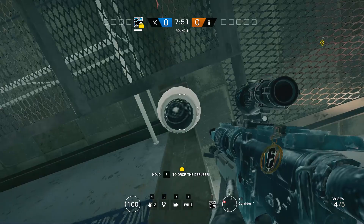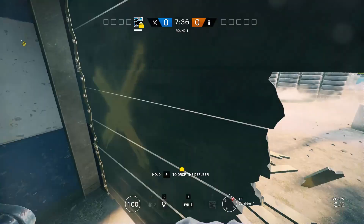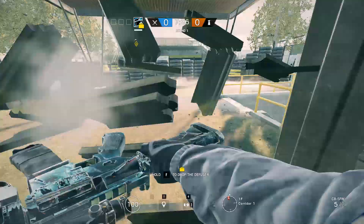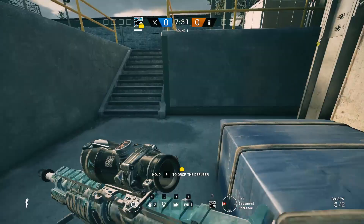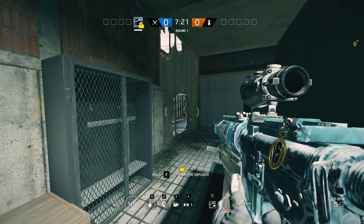Opening here gives you access and keeps them worried that you're entering the site from lockers or the ladder. Another spot you can put a claymore is if your Thermite has one, place it here. I would take smokes though, especially if you have a Glaz. Alternatively with your Thermite charges you can make a peek hole here with Hibana.